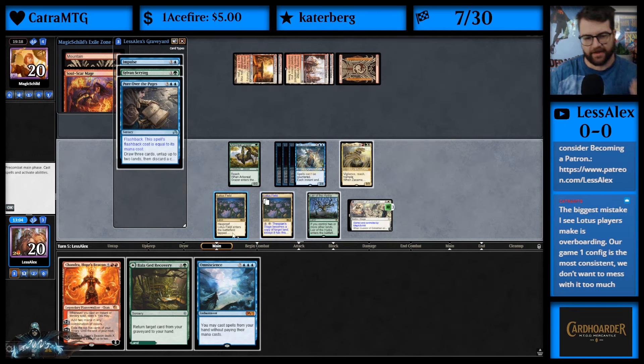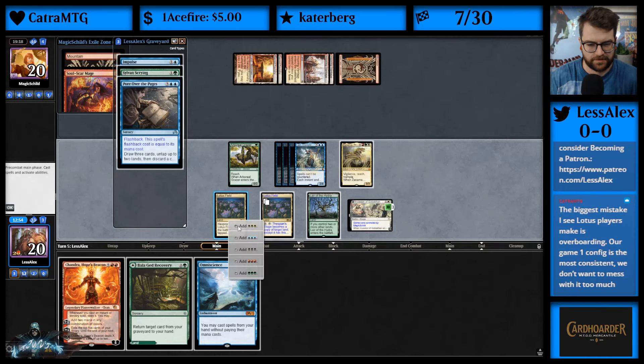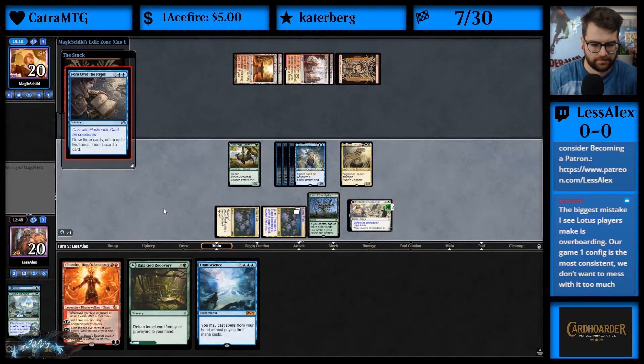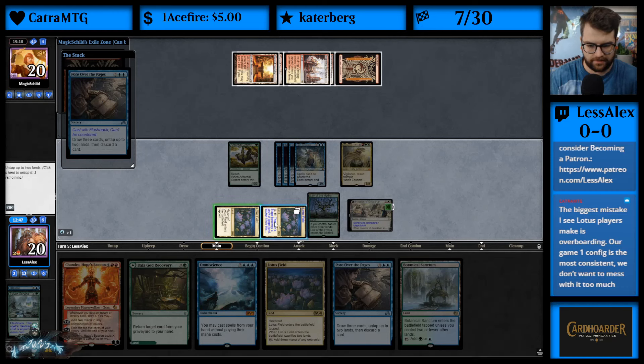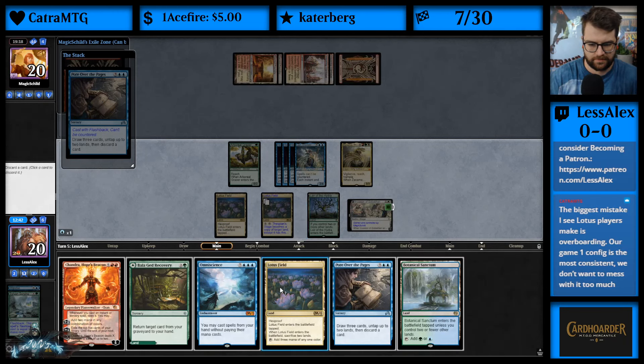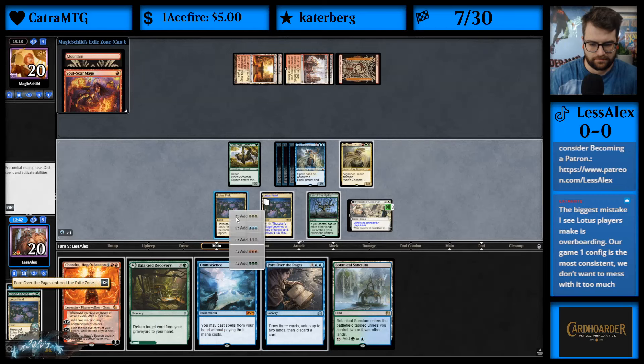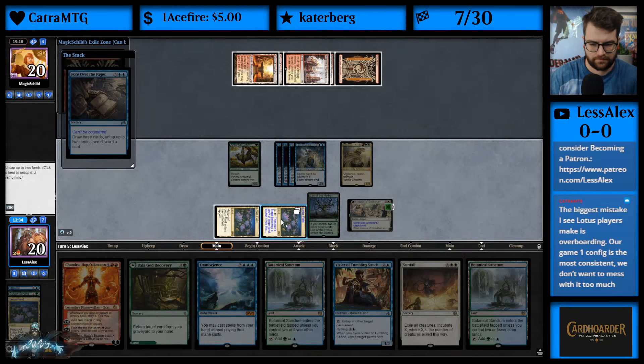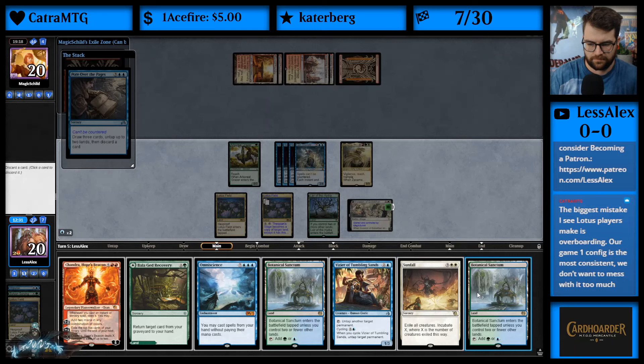What does Balagued do? If we Balagued back Pour Over the Pages, that's like six, seven, eight mana — we don't have that much. So we can just Pour Over the Pages and we just keep going. Discard that.